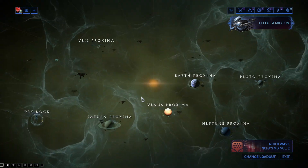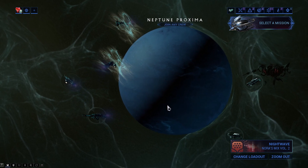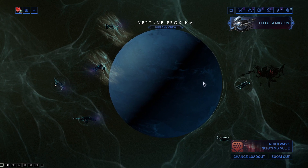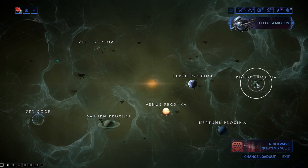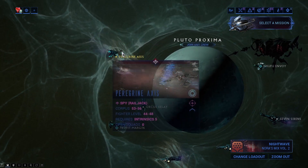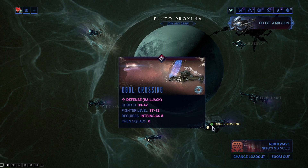The defense mission for the Systems is Falling Glory. Neptune Proxima will give you the Helmet — I sadly do not have this unlocked, but there's only one defense and one survival mission, so play whichever one you want. The Chassis itself is acquired by going to the Pluto Proxima.